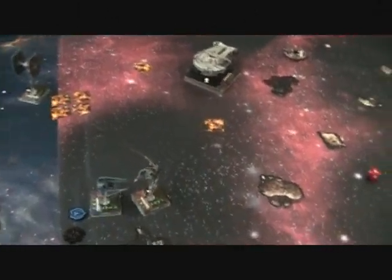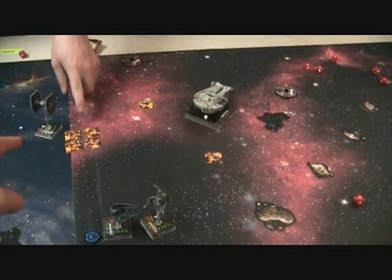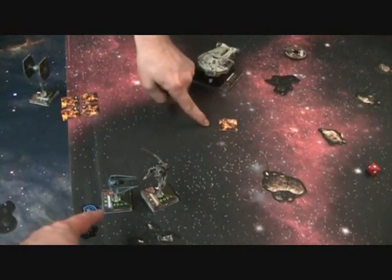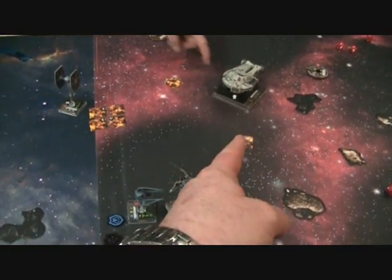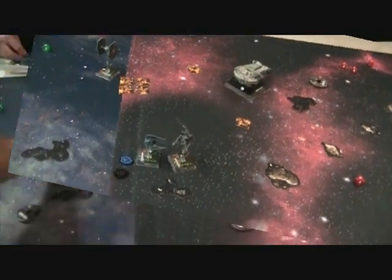Lots of explosions this round. Fett killed the Y-Wing. Dash Rendar killed Fett. Echo killed the Black Sun Headhunter. Lots of killing going on. The rounds are going much faster now.